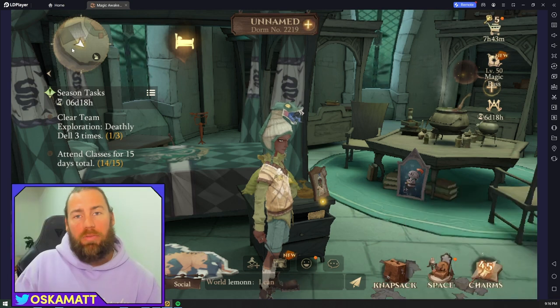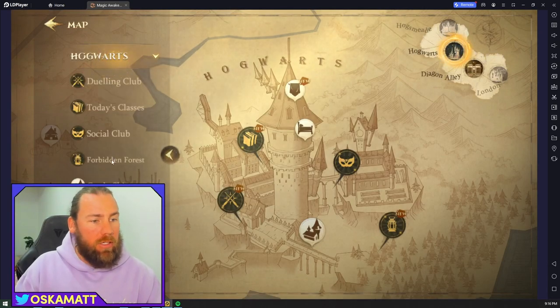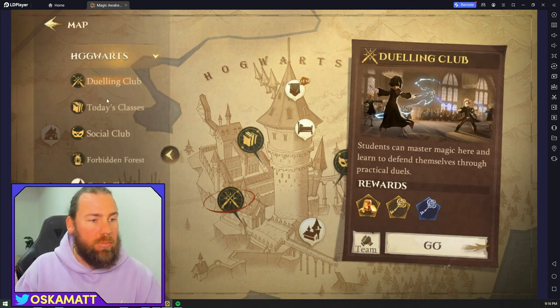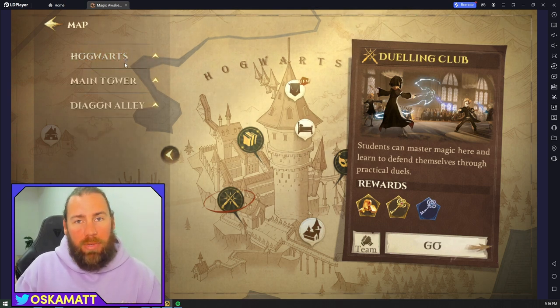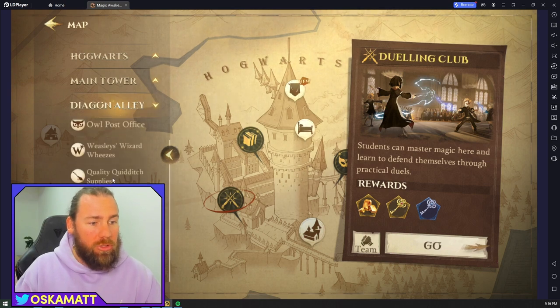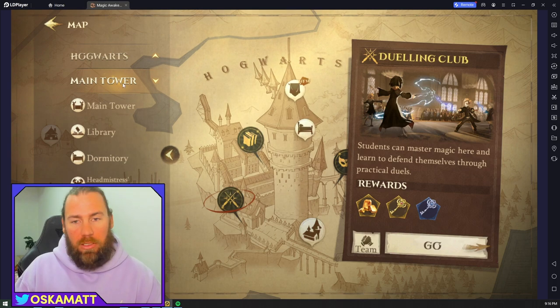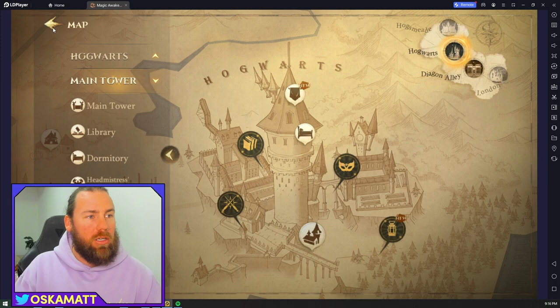Looking at the map just above, it has everything outlined - you can go straight to the classes, dueling club, social club, and more. It is probably one of the best maps and navigation systems I've seen in a game. It's super easy and you can go straight to wherever you want with one click. It also has a pretty cool overview of Hogwarts in a classic scroll-type map style.